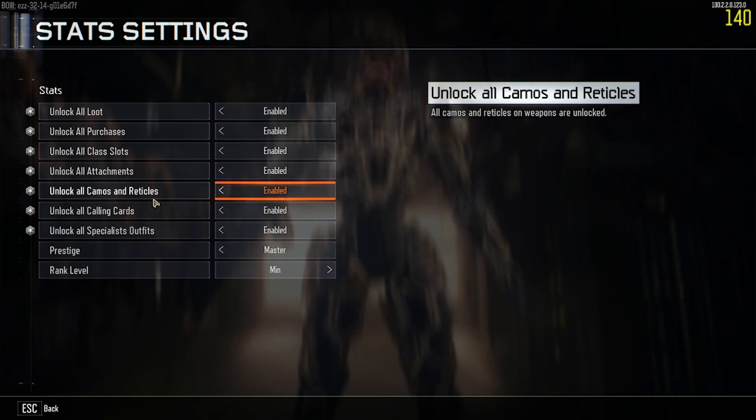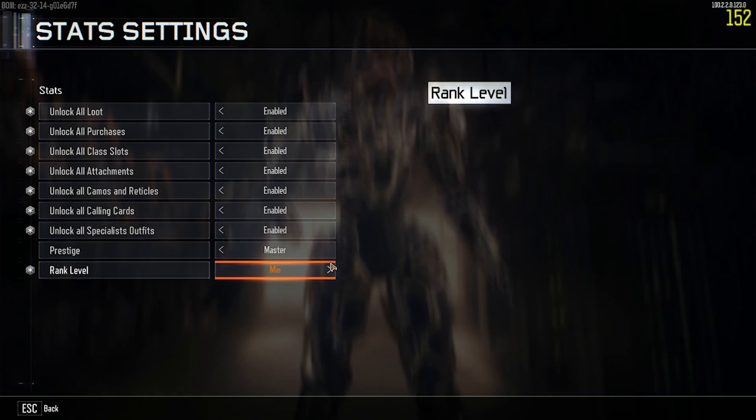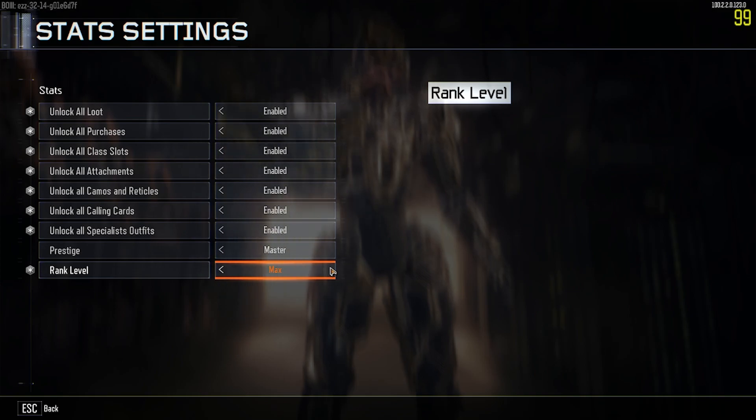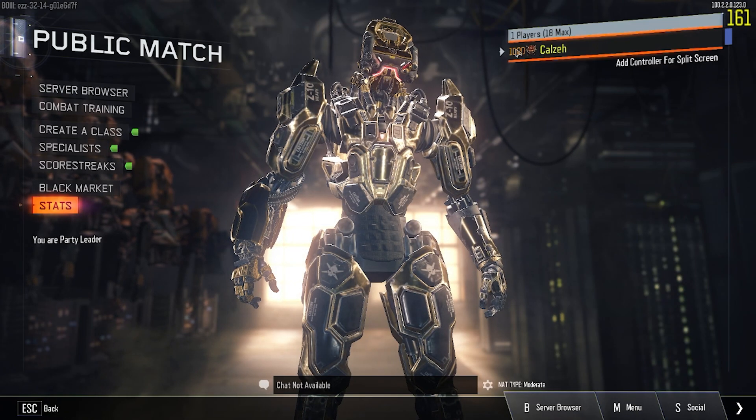You can unlock all loot, purchases, class slots, attachments, camos and reticles, calling cards, special outfits. You can set your prestige to whatever you want, and obviously you can set your rank level as well. I'm going to set it to a thousand — there you go. At the top right you can see we've got all of that good stuff.